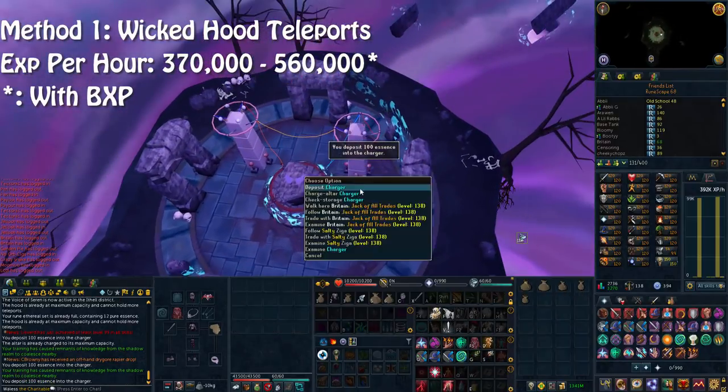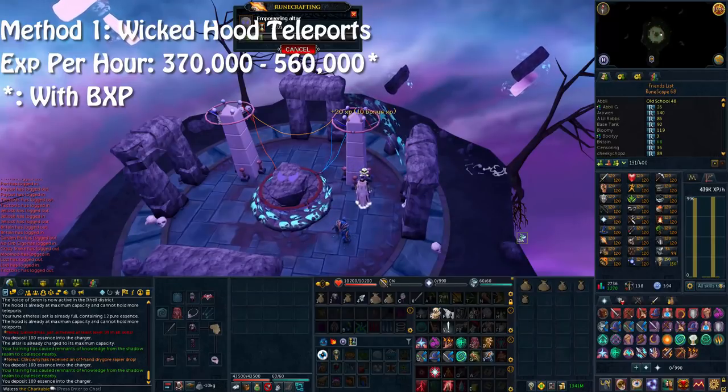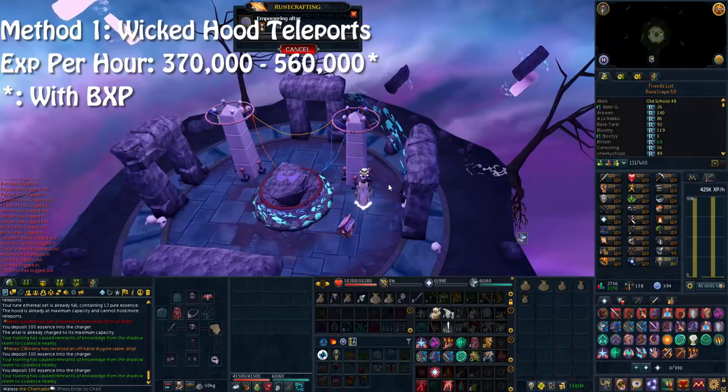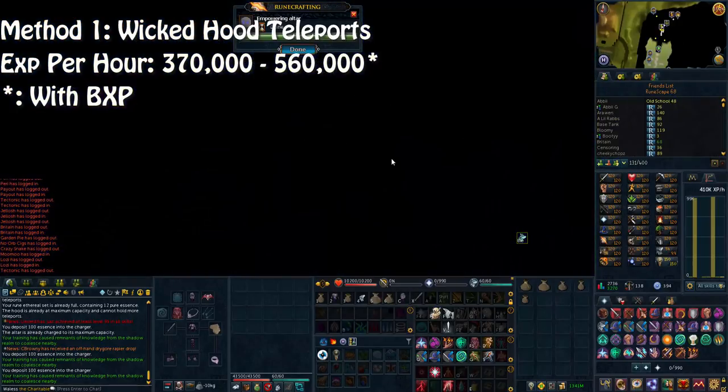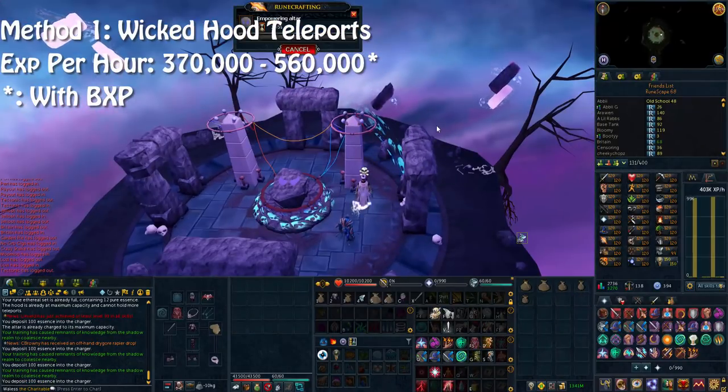Method one uses Wicked Hood teleports rather than running through the Abyss back and forth, which is method two. The XP per hour ranges between 370k to 560k — 560k is with bonus XP and you're going to be using the demonic skull. What this does is increase the runecrafting base XP to 3.5 times, and this does stack with bonus XP but only by 1.5 times, meaning you're going to be getting a 4.5 times XP boost when you finish charging the altar and make the runes. On a normal run without clan avatar or refer a friend, I'm currently getting 99k XP drops.